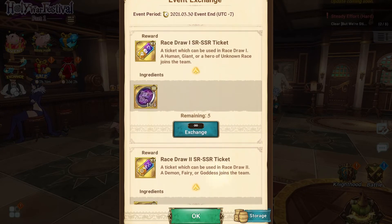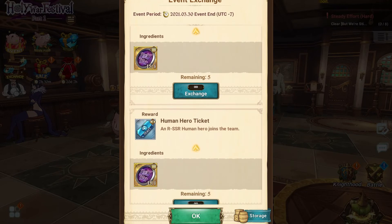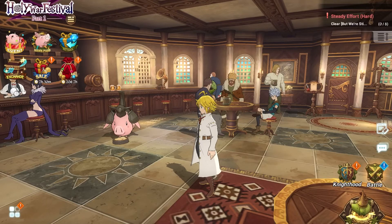Then focus on the SR/SSR draw for that slim chance you get an SSR hero, and then last but not least the Human Hero tickets, which are the least valuable. So that should be your priority order.